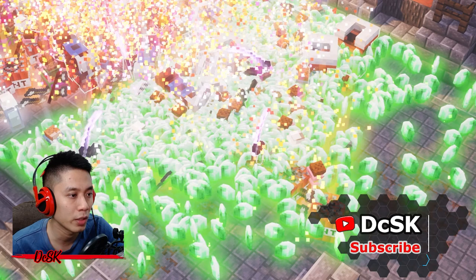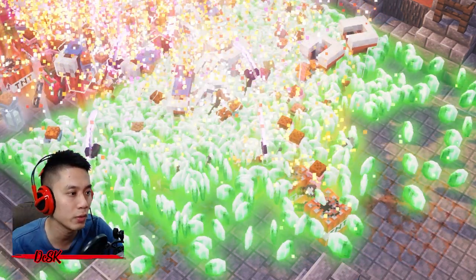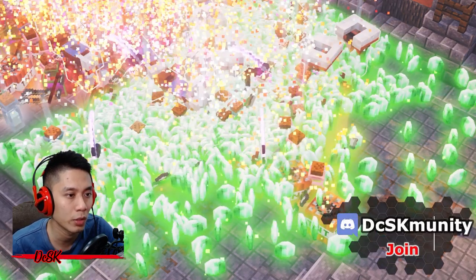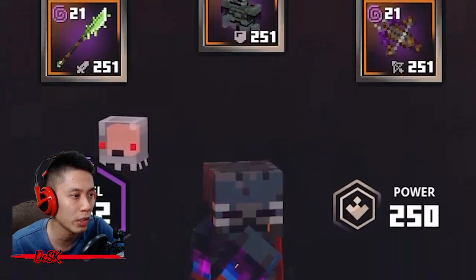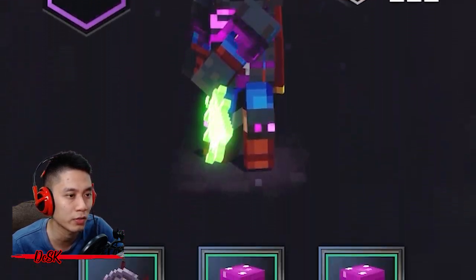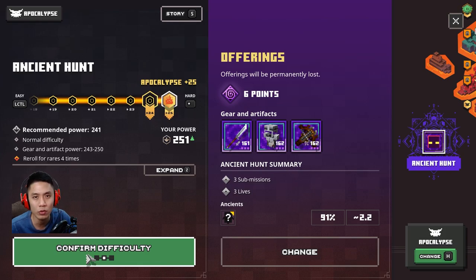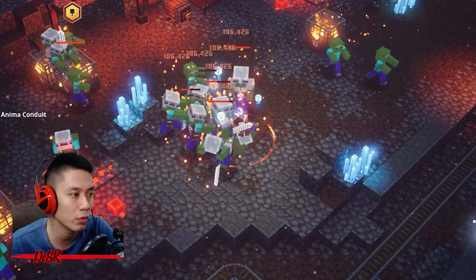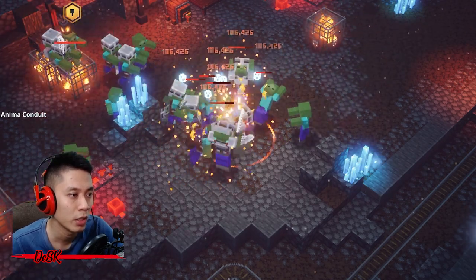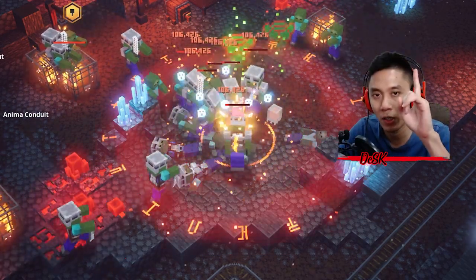If you want to earn a lot of emeralds and experience, check out my other video linked up here or in the description — you can get rich and earn a lot of XP just by standing. Once you have everything equipped, start the hunt. I recommend going with six investment points, which is good enough. If you wish to go with nine maximum points for an even higher chance, you can do that. If you're having trouble reaching nine maximum points, check out my AFK farm experience video.